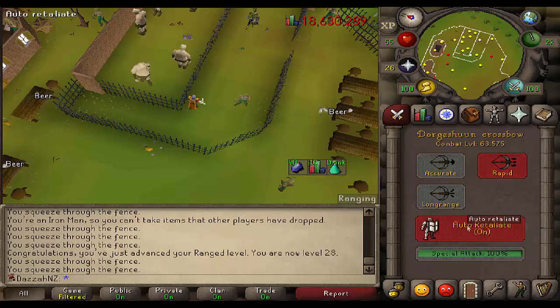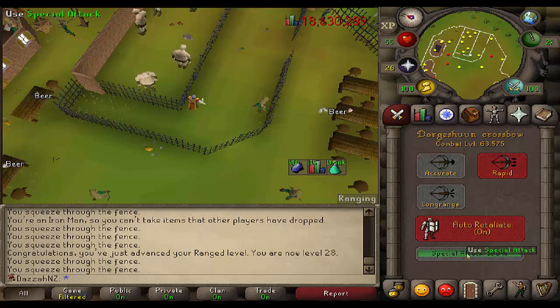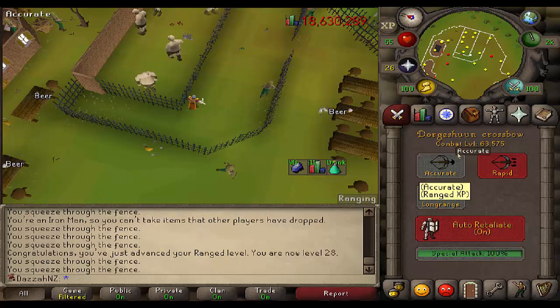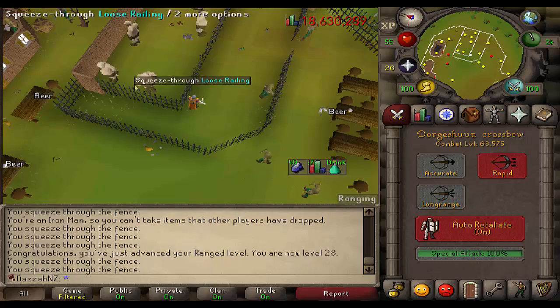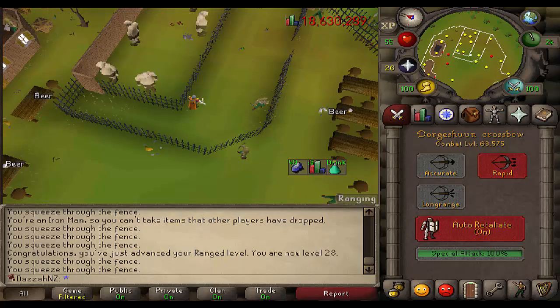Fun thing also — because I did the Death to the Dorgeshuun quest, I can actually use the special attack, which is basically like a poor man's BGS. It just lowers an enemy's defense depending on how much you hit. So yeah, nice little upgrade I think.